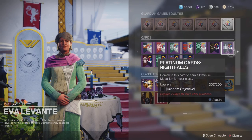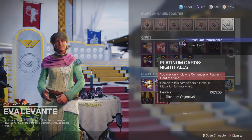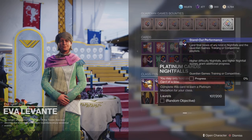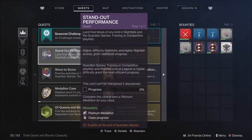What we're going to be doing is grab ourselves the platinum card for nightfalls. I'm going to show you exactly why this is the best way to do it. We have the standout performance quest: land final blows of any kind in nightfalls and the Guardian Games training and competitive playlists.